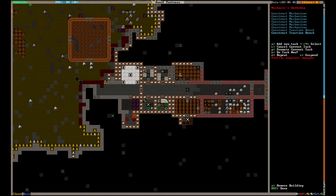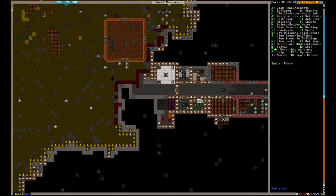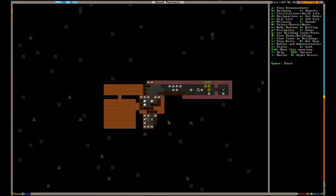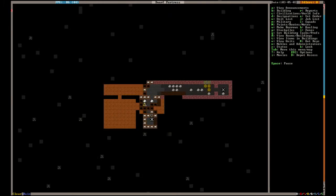We're also going to need some traction benches, so we'll queue up all of that. Let's try to extract rings from plants again at the still. Now you can see right here the farm plots — these are being planted, but the seeds unfortunately are going to take a while to grow. What is our planter doing? Okay, he is still planting seeds — it's very important.